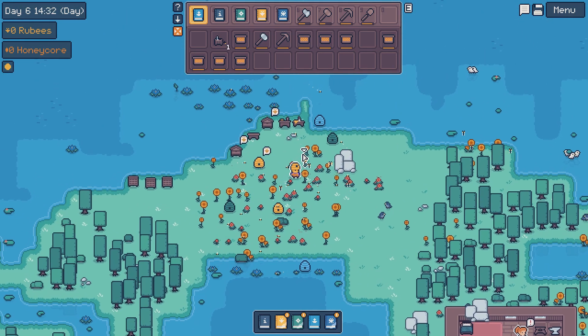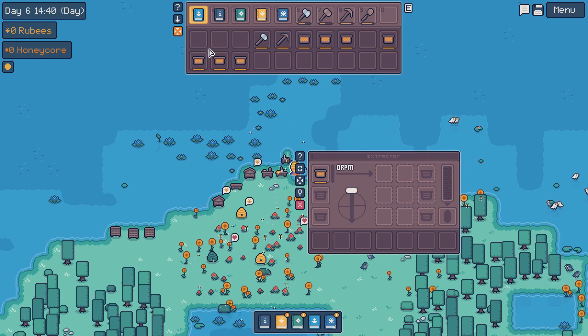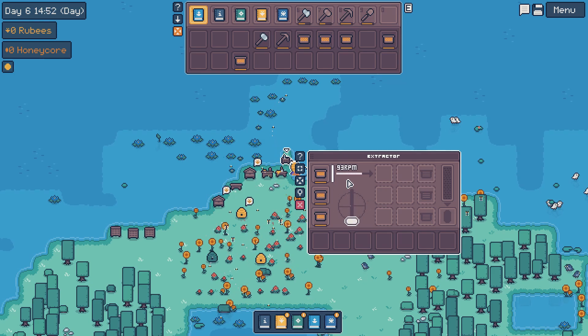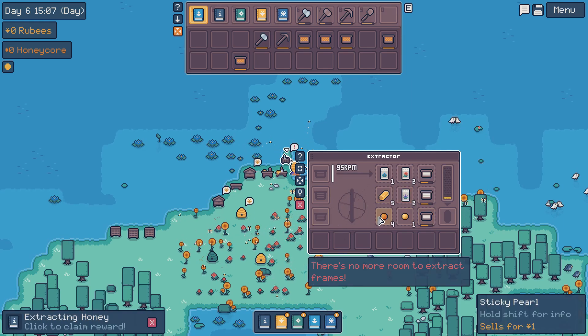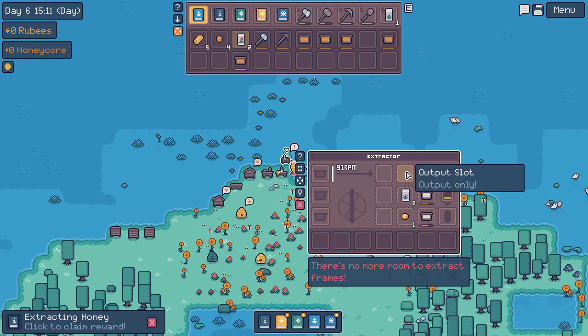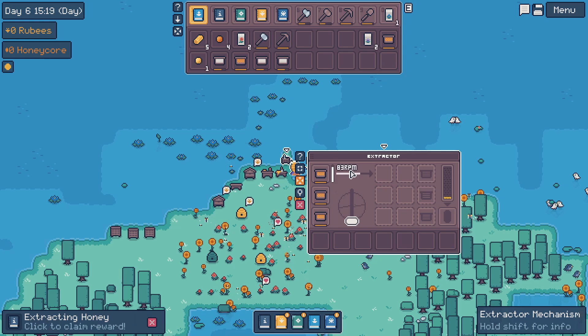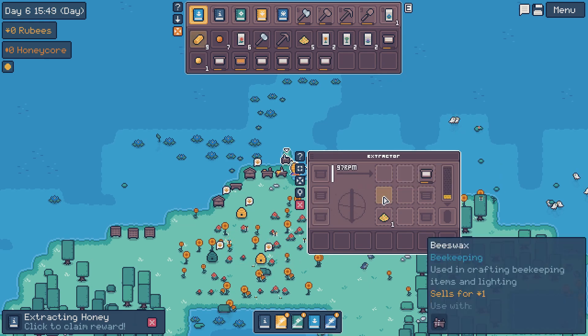Now we can take all of our uncapped stuff and use the extractor to do cool things. We'll put it there - that works. Loading in all the items and running the extractor. We got some seeds, we got some beeswax - a lot of beeswax from that - and some other things. We got so many things! Taking it all out and putting more in - let's keep this ball rolling.